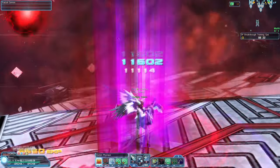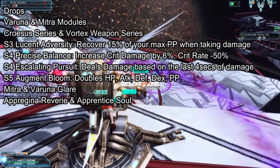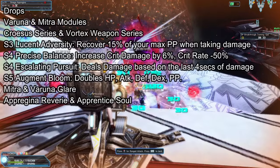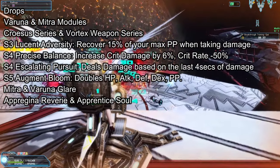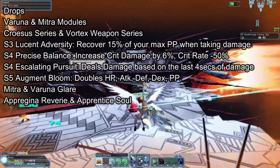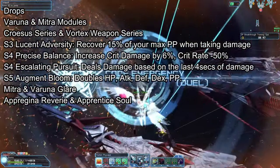SP Breakthrough drops Varuna and Mitra models for those Klaus units, steel weapons, the Choresis series, and the Vortex weapon series. It also drops S3 Lucent Adversity, which is absolutely vital in creating the best PP battery weapon. When you have S2 and S3 on a Ganon series, you will recover 30% of your max PP every time you use a Photon Art or a Technique. It also sells for around 100 million each, so farm away.